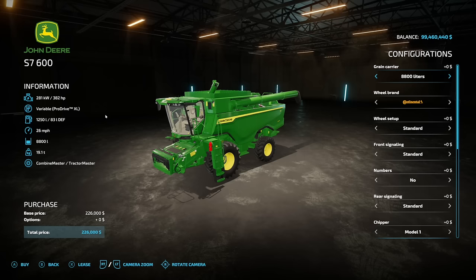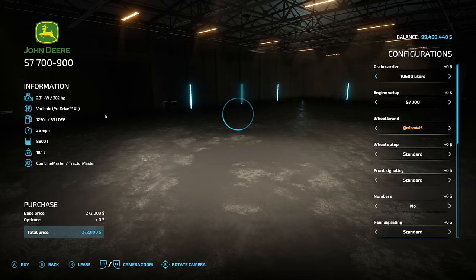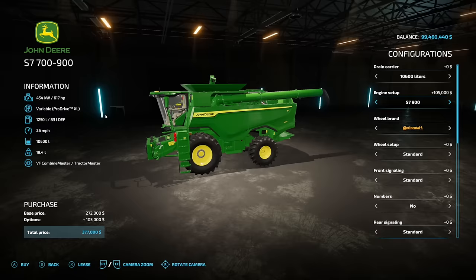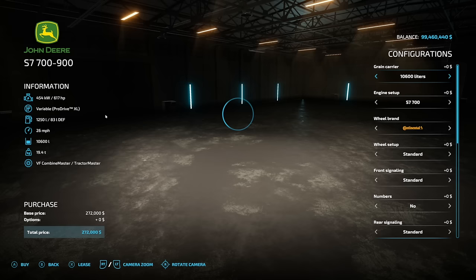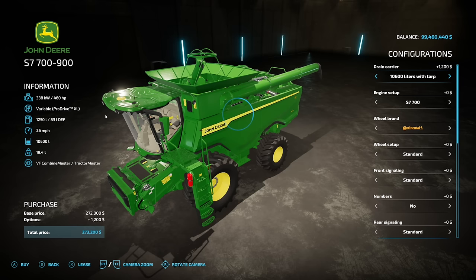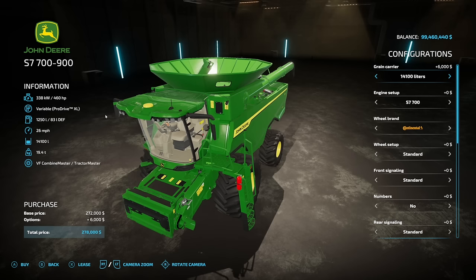Starting off with new ones for all platforms, we got something cool — the John Deere S7 from Agritono. There are two models: the 600 and a version with the 700, 800, and 900. We're taking a look at the S7 900 — the big boy at 617 horsepower, though you can go down to 382 horsepower on the S7. Grain carrier capacities include 10,600 liters, and we can also get the 14,100 liter capacity version.